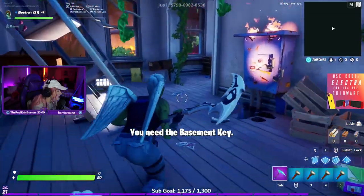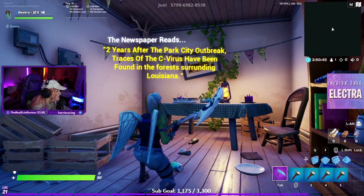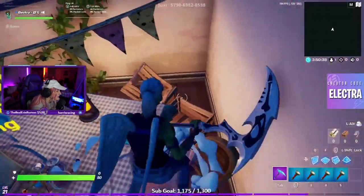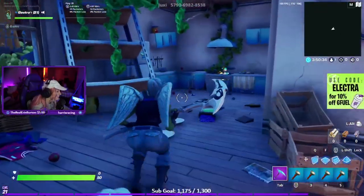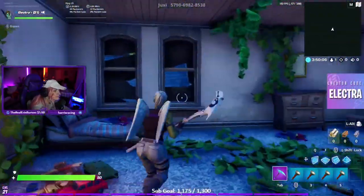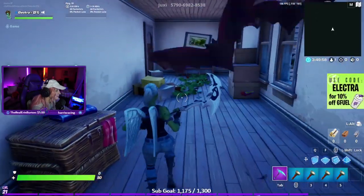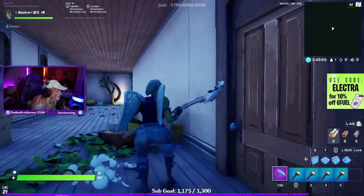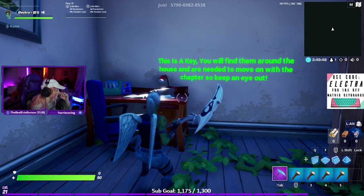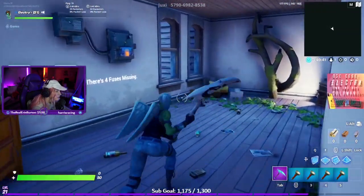You need the basement key. Oh my gosh, everything's on fire! The newspaper reads: 'Two years after the Park City outbreak, traces of the C virus have been found in the forest surrounding Louisiana.' Oh my goodness. Looks like there's two fuses missing. This is a key you will find around the house, you need it to move on to the chapter, so keep an eye out. Okay, we need to go to the basement and there's four fuses missing.